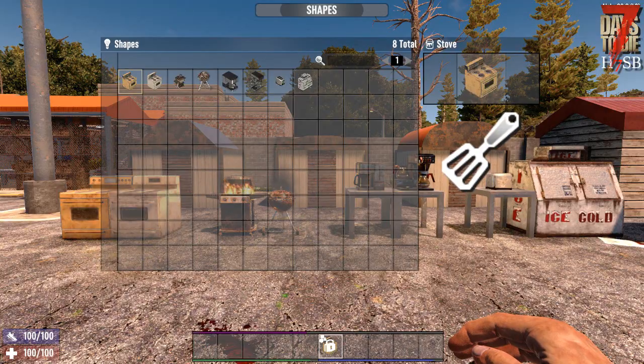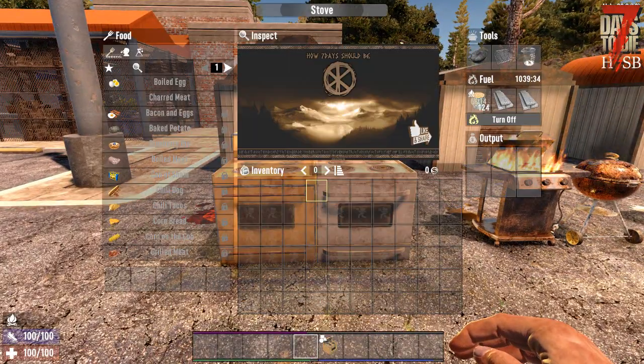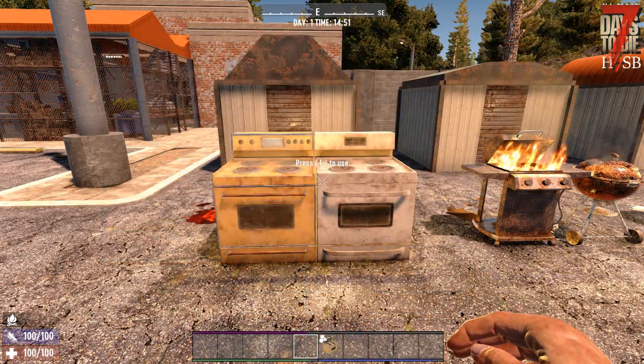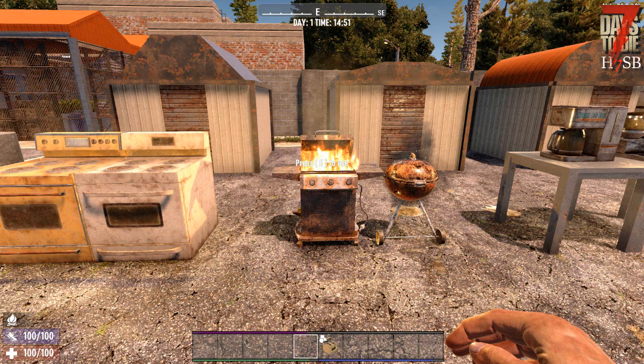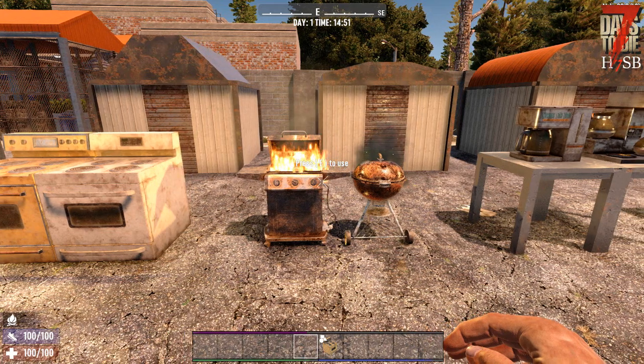Let's take a quick look at the new workstations together. The stove: there are two stoves which are basically more beautiful campfires. The grill: the visually beautiful grill can, unlike the stove, only fry or boil food.